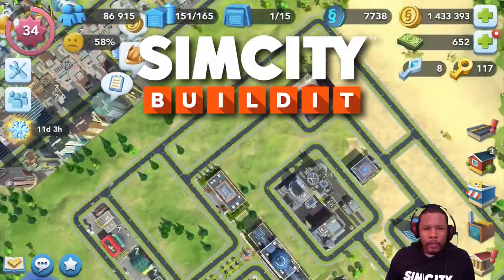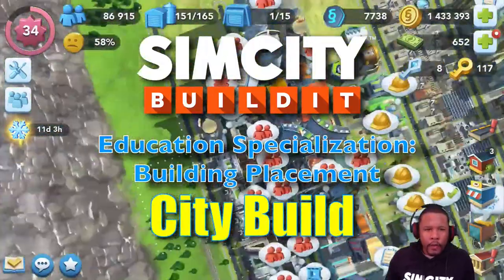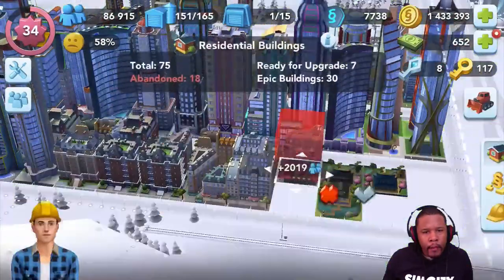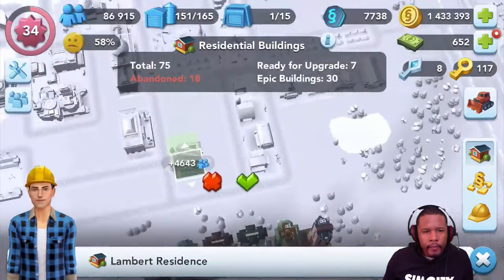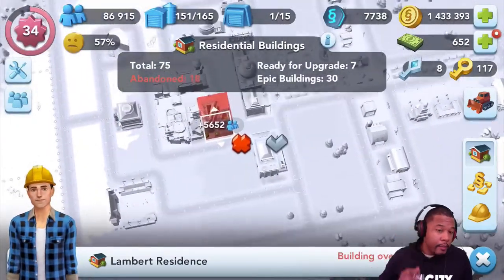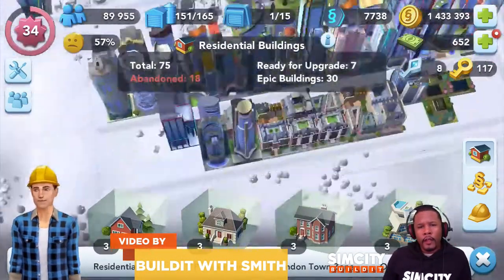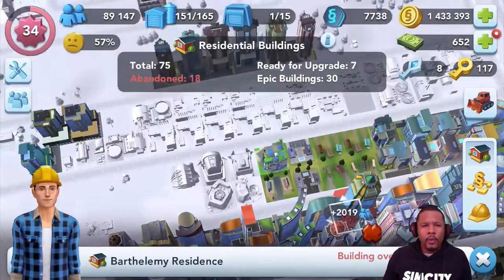I think it is time to start placing those buildings in. I'm going to use these French Parisian buildings for the student residences. They look kind of swanky, like what you'd see at a college campus as far as student life living goes.